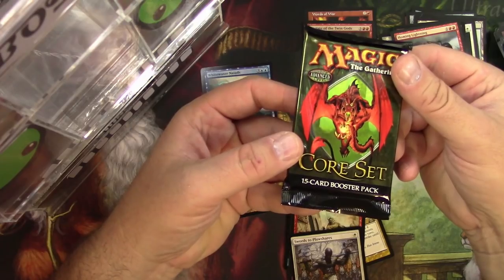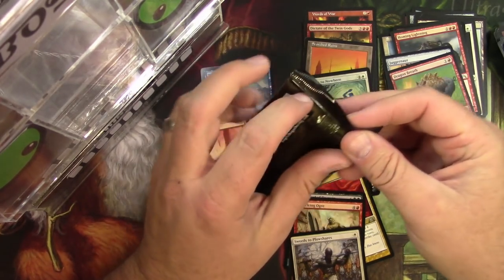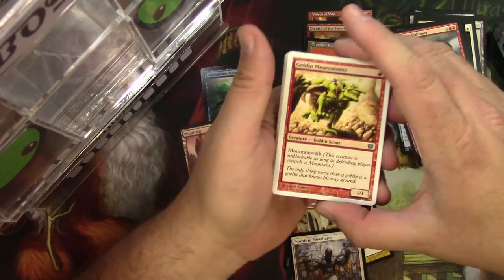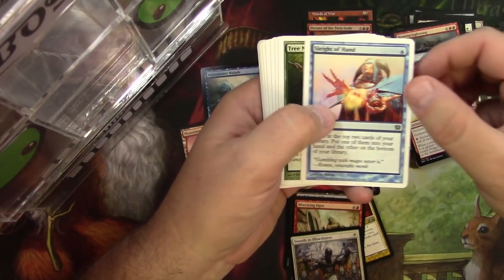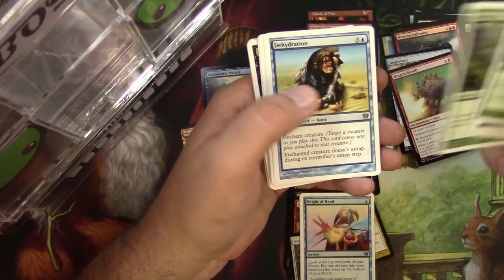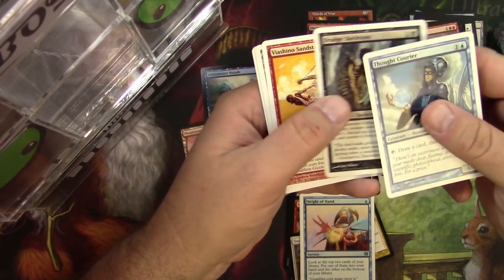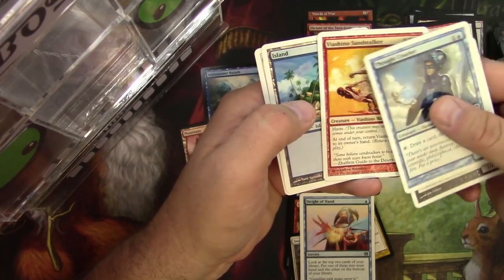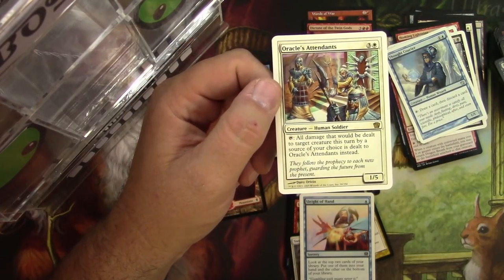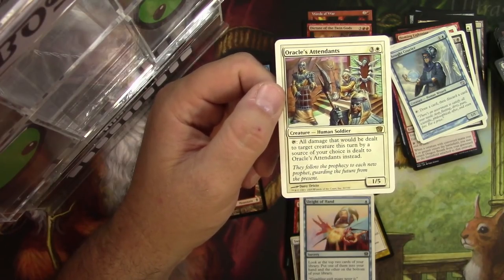Last pack here — a pack of Core Set, 9th Edition. This is only advanced level, so if you're a newbie you could probably try this. Goblin Mountaineer. Sleight of Hand — very good, common hit right there. Tree Monkey. Infantry. Scaled Worm. Raise the Dead. Uncommons: Thought Courier, Drudge Skeletons, a Viashino Sand Stalker. An Island. And an Oracle's Attendant — one-five Human Soldier for four, tapped, and all damage dealt to target creature this turn by a source of your choice is dealt to Oracle's Attendant instead. Nothing special there.